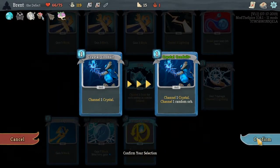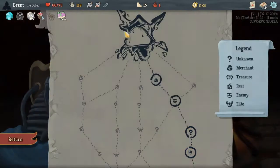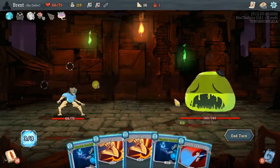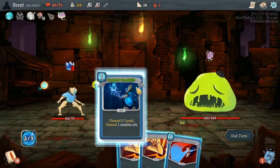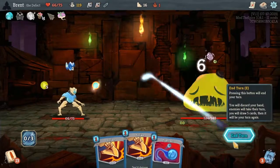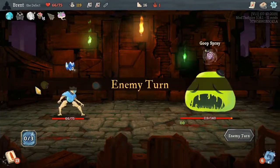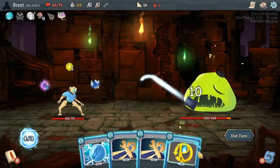Crystal Conduit is one I want upgraded and Zap — thank you, Arrowhead. We got a Plasma and a Lightning. Kind of hoping for just another Zap, so getting a bigger array of orbs is our next goal.